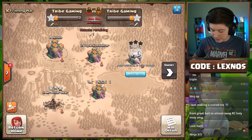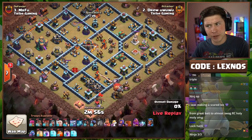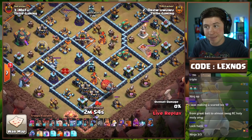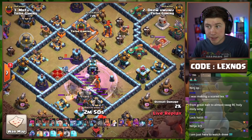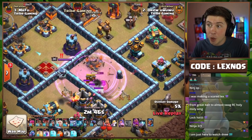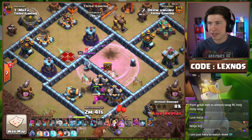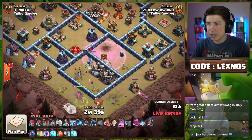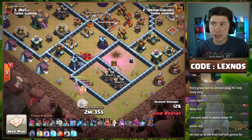Drew is in with the second attack for Team Nicknose — he wants to go second, get it over with early. Coming in with an early blimp — it's going to be a Queen Charge hybrid. Rage spell to help the Yetis take out the multi and the bomb tower, but can they damage the Queen? No — look at the compartment the Queen jumps into so the Yetis can't reach her. Nice Queen from Mr. Foo. He drops his Queen with a Yak on the bottom side to walk left toward the Town Hall.